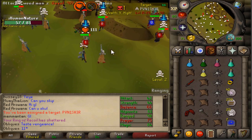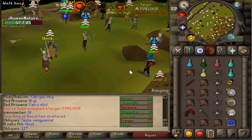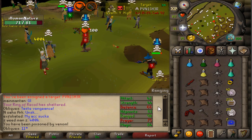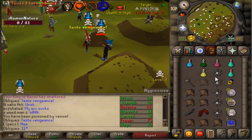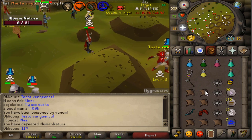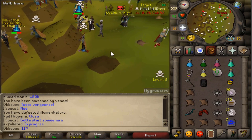This guy just randomly attacked me, I don't know what he's doing, but we are gonna quickly kill him. He doesn't have the best stats either. Oh my god that was a huge combo! I guess good fight dude, I don't know what he was doing.